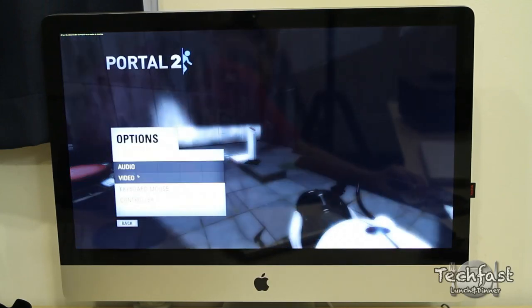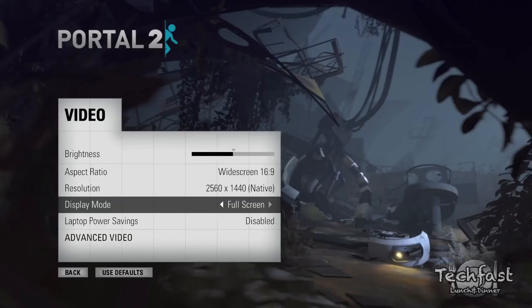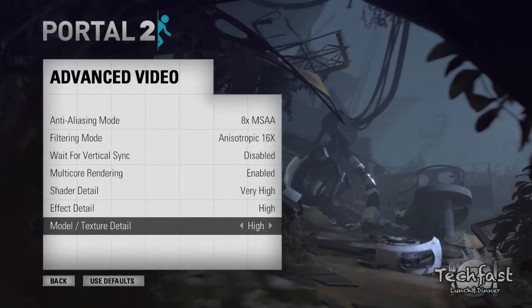Let's go ahead into the options menu, video. You guys can see this is the widescreen 16x9, 2560x1440 — that is the max resolution on the iMac full screen. Advanced video: we got anti-aliasing up to 8 times, filtering mode up to 16 times, v-sync disabled, multi-core rendering enabled, shader detail very high, effect detail high, and model texture detail is high.